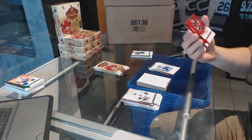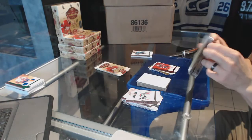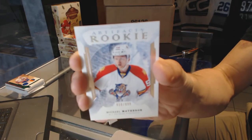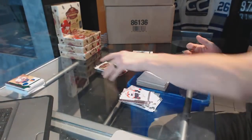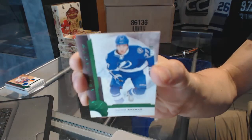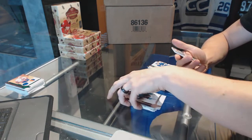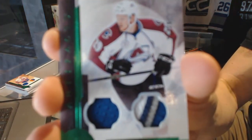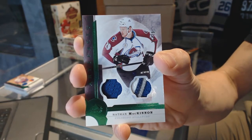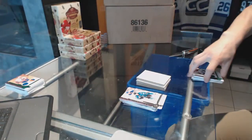We've got a Ruby, number 299: Erik Carlsson. We've got a rookie, number 299: Michael Matheson. Emerald, number 299: Victor Hedman. And we've got a jersey and three-color patch Emerald, number 75 of 99: Nathan MacKinnon. Jersey and patch Emerald out of 75 — Nathan MacKinnon. There we go!